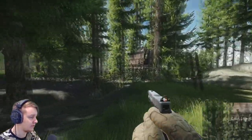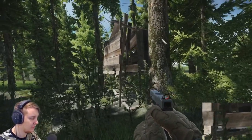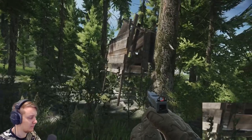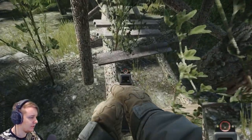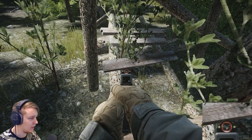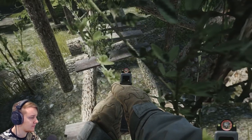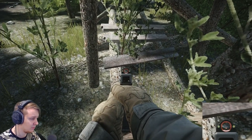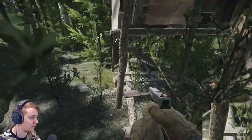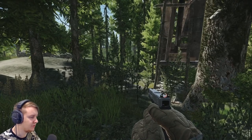As soon as you come next to it, one of the sub-quests is gonna be complete — find the camp place. The actual message lies right here under the wooden ladder. Since I already took it and I'm in offline mode I can't really show it to you, but the ladder is right here. You need to grab this letter and then extract.